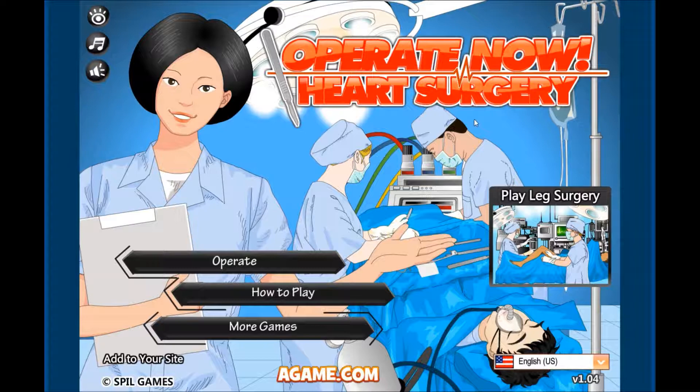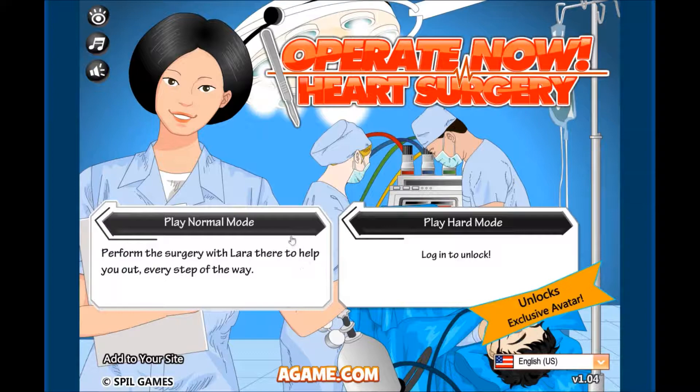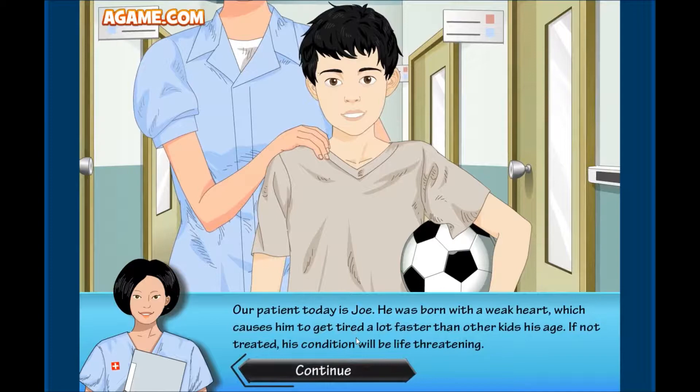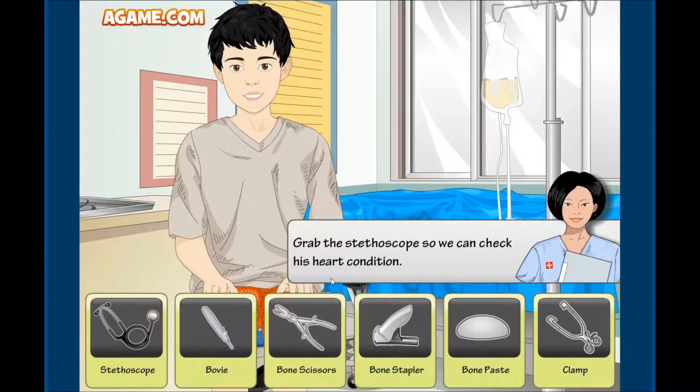Alright, let's go — we're gonna operate now. Playing normal mode, I don't want to unlock anything, just play normal mode. Okay, warning — don't try this at home. Patient is Joe. Hi Joe! Joe has a weak heart which causes him to get tired a lot faster than other kids. If it is not treated, his condition will be life-threatening.